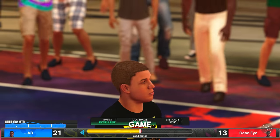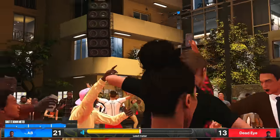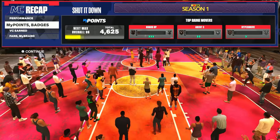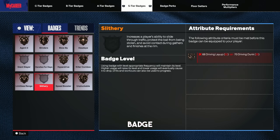Go ahead, finish off that game and they're gonna storm the court. Once you finish this game, you're not going to do anything — just click through all the VC, click through everything, talk to this guy, and do whatever. You'll see this is just where my badge is at where I started.